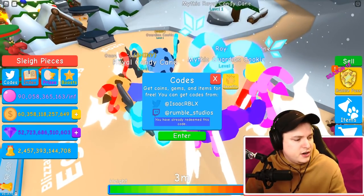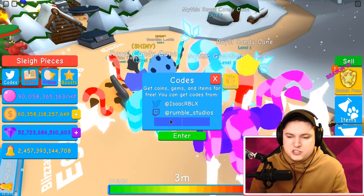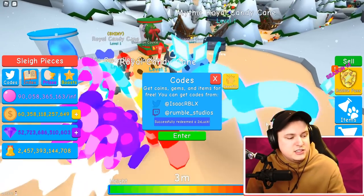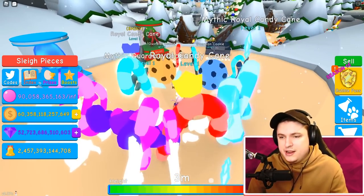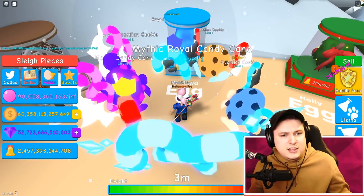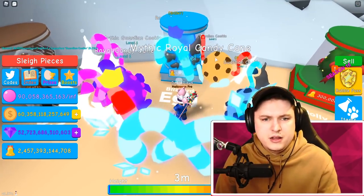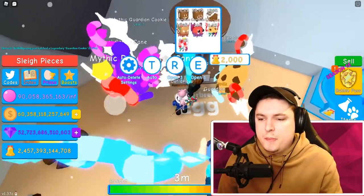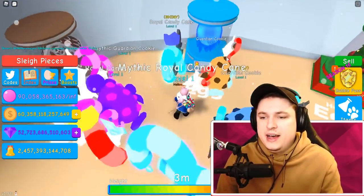We have a source code — epic secret code — this is gonna give you guys three hours of two times luck, which is pretty nice. There we go, that's another two codes for you guys. I don't know why they did duplicate codes, but maybe it gives something different now. We did the gingerbread egg, so let's go ahead and do the blizzard egg, then check out the fairy bottle, then the holly egg.